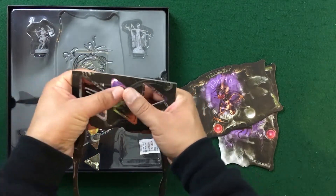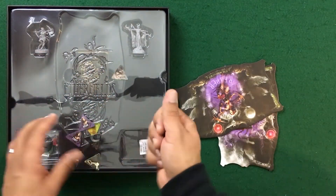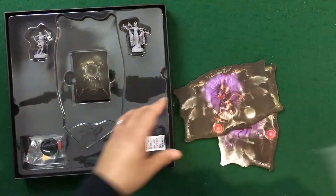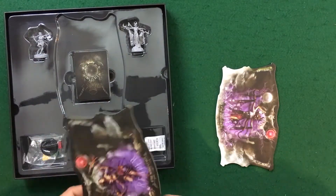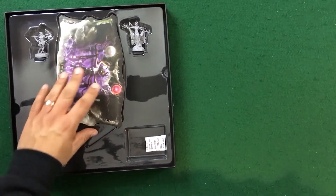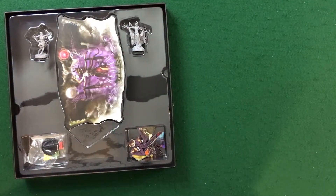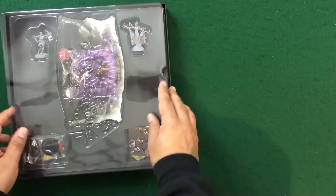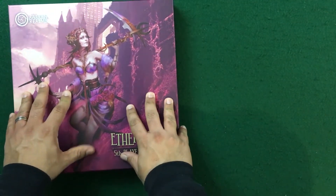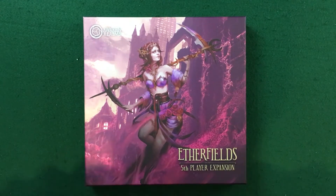I just absolutely love the production value of everything from Awaken Realms — even just punching this cardboard it feels good. I love the component quality. The player boards fit in here perfectly, which is really nice. It's cool added value that you're getting with a nice spot to fit the components. Eventually probably when the rest of the game comes this box will have to go, but I love the art — maybe it'll get mounted on the wall.